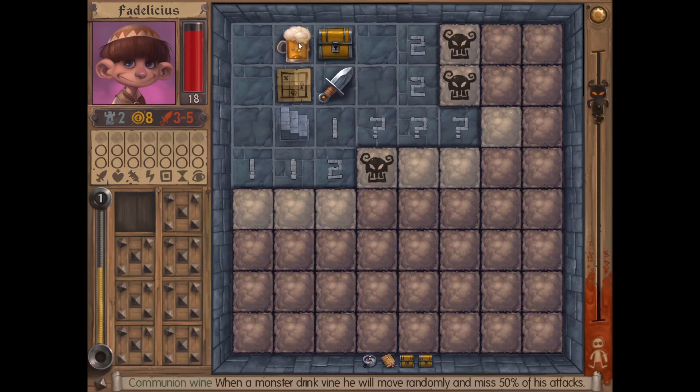What does this do? When a monster drinks wine, he will move randomly and miss 50% of his attacks. Can I use it? Oh no, that's a passive. Oh okay — if he attacks and he comes over here and drinks it. Okay, okay. This is gonna be the monster of the question marks.